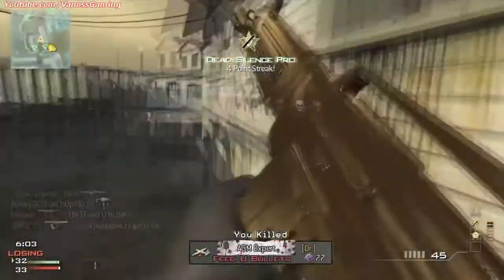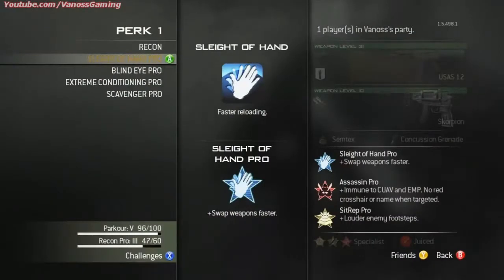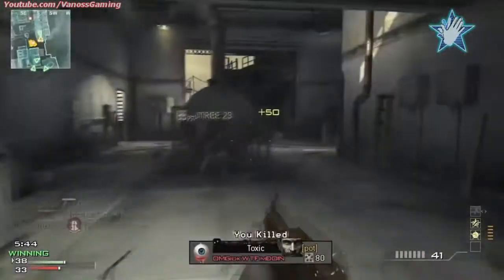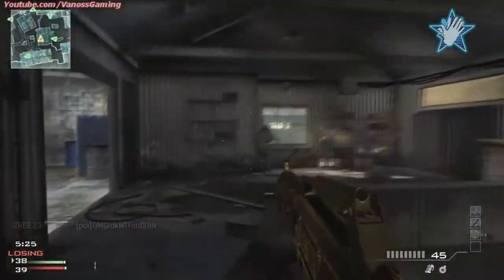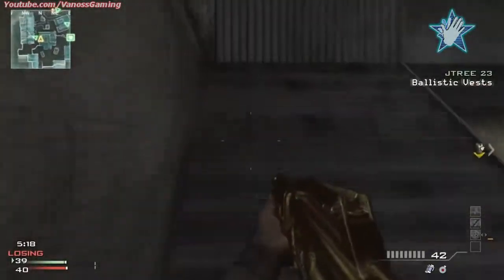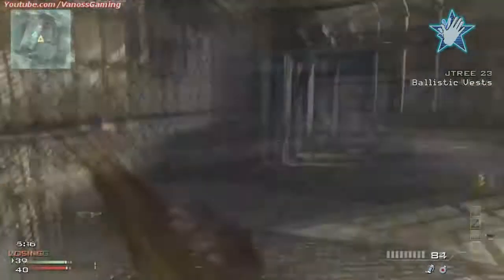Now let's move on to the first tier perk slot. You're going to want to use Sleight of Hand, and this is for obvious reasons — shotguns reload pretty slowly and a lot of them reload one shell at a time. This helps a lot, and since you're going to be near the enemy a lot, things are going to happen really fast. You'll want to reload quickly and get into your next gunfight without hesitation.